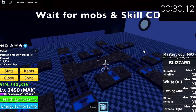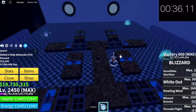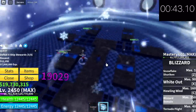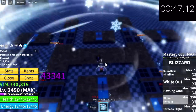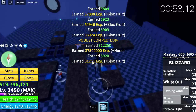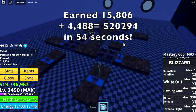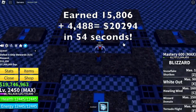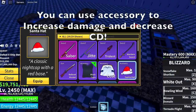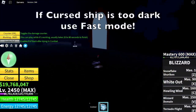Now is the time to wait for mobs to spawn and for our skills to cool down. The spawn time of the mobs is kind of slow, and this is what makes it longer. At 45 seconds, we still haven't finished the quest. At 52 seconds — we need to kill this one. 54 seconds. We earned a total of 15,806 plus 4,488, including the quest, for a total of 20,294 bellies in 54 seconds. You can also use accessories to increase damage or decrease cooldown. If the curse ship is too dark, use fast mode — it makes it kind of brighter.